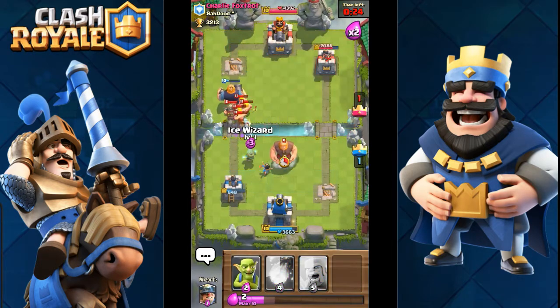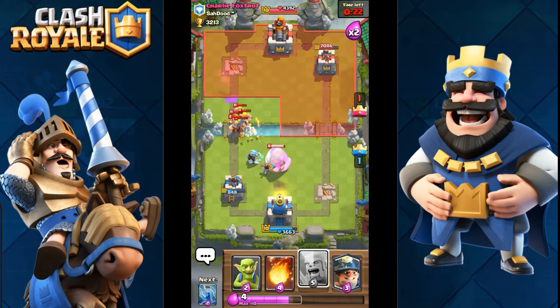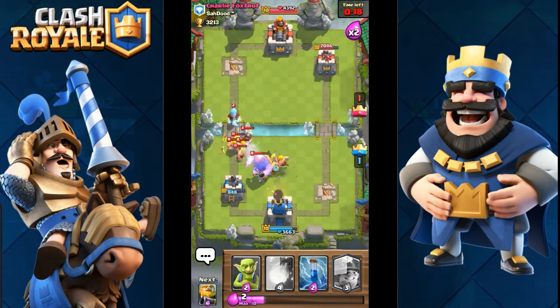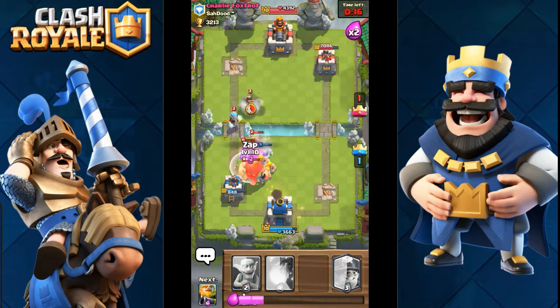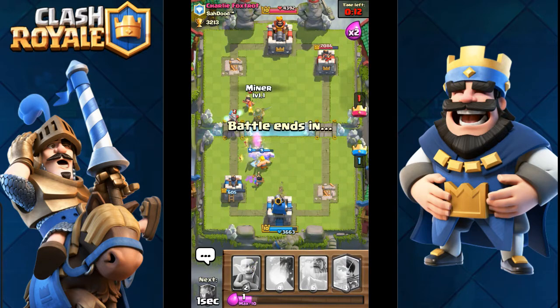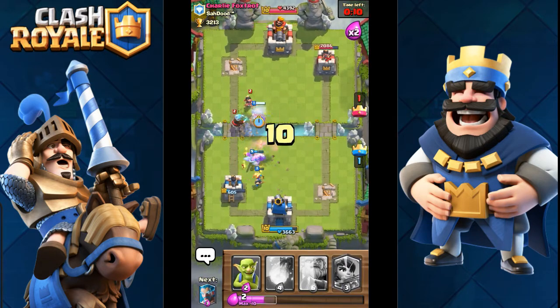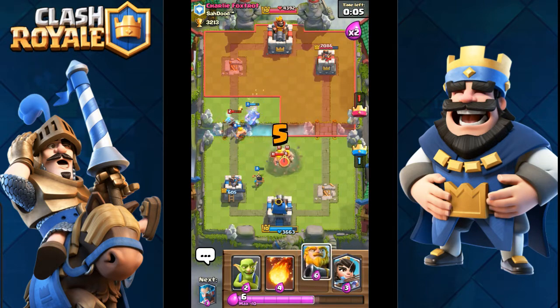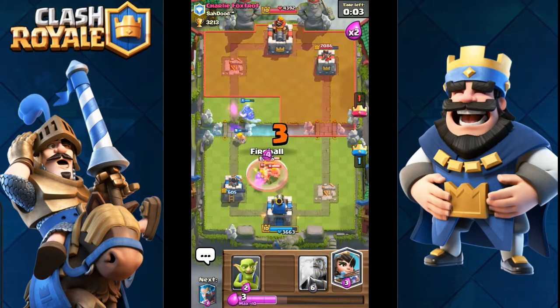It's 1-1 right now, but he's up a little more than 1000 health on his tower. And he's coming in with a huge push. I have to defend this somehow. 600 health left and 2000 on his tower — I have to put down a royal giant now and hope for the best.